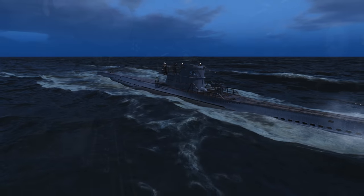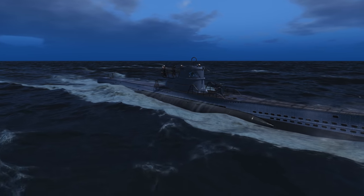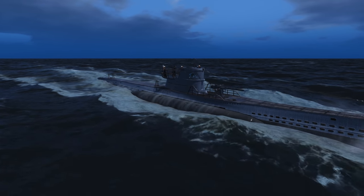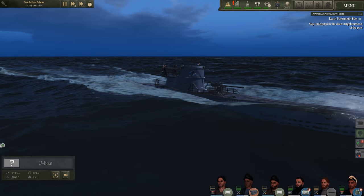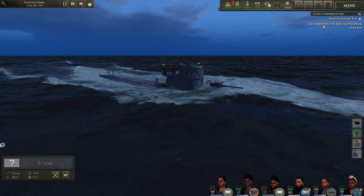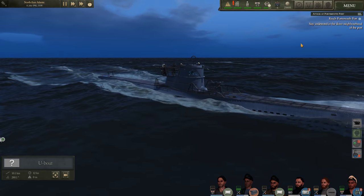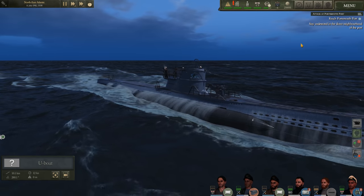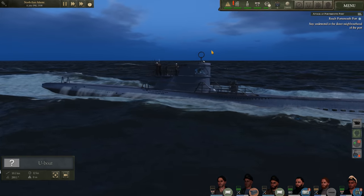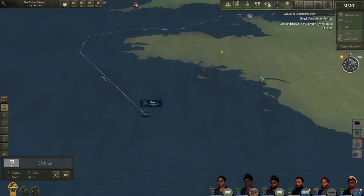Hello everybody, Wolfpack here, and welcome back aboard U96 as we continue our adventures in U-Boat. U96 has just departed La Rochelle and is currently transiting the Bay of Biscay, heading towards her next mission objective — to reach Portsmouth Port. Our secondary objective is to stay undetected in the direct neighborhood of the port, infiltrate it, and sink two enemy ships, corvette-sized or larger. I think the hardest part is going to be reaching the port, considering we have to go through the English Channel.